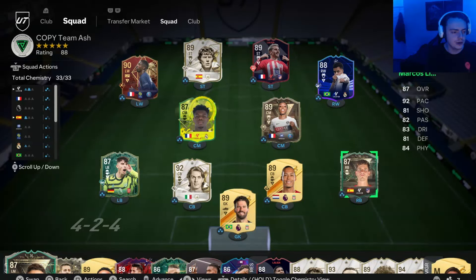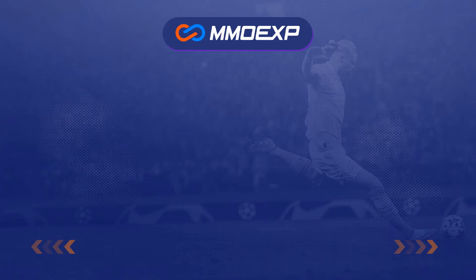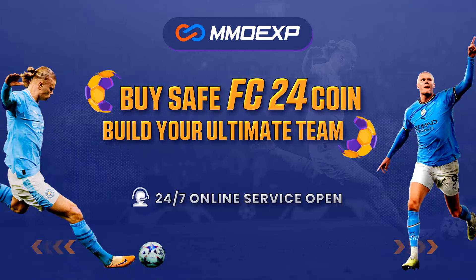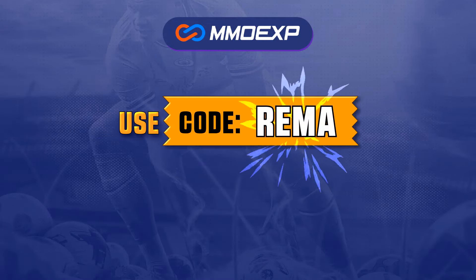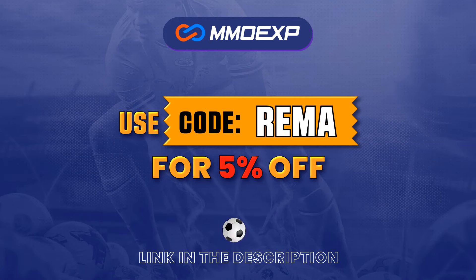I hope you guys enjoy the video — let's get into the tactics and instructions. If you want coins for FC24, make sure you check out MMOEXP.com — their link is down in the description. They're very fast, very cheap, very reliable, and if you use my code REMA you can get yourself a lovely 5% discount.